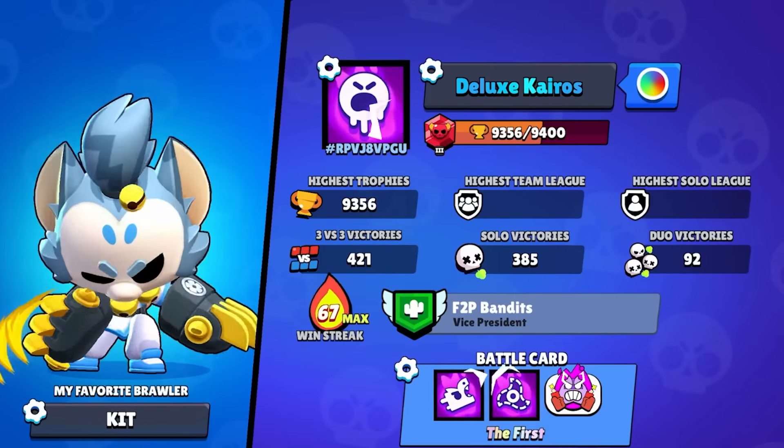This is Deluxe Kairos, my pay-to-play account where I buy every decent progression offer in the shop. My goal is to max out the account as fast as possible and see how much that costs. Right now, we're up to a total of $580.85.